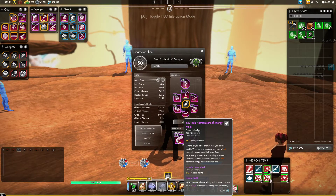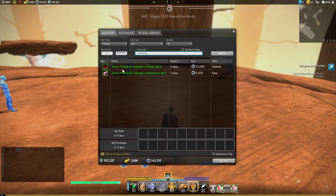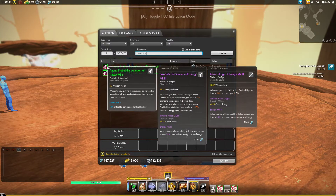That's one of the best ones. Other honorable mentions are going to be the Nancy Probability Adjusters, which make it so that whenever you spin the chambers and do not land on a matching set, your next spin is more likely to grant you a match. That seems to be good, but I have trouble finding that to be better than SovTech Harmonizers since you still get more time with matching sets because you can upgrade, and those upgrades always happen to be better and better as you go, giving you more time with blue and red.